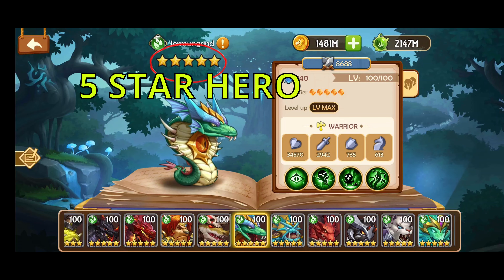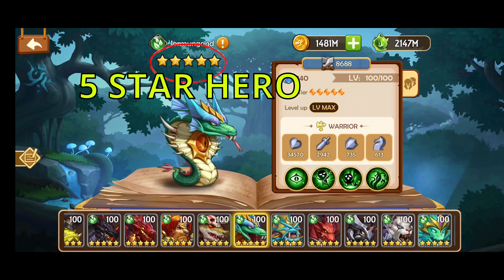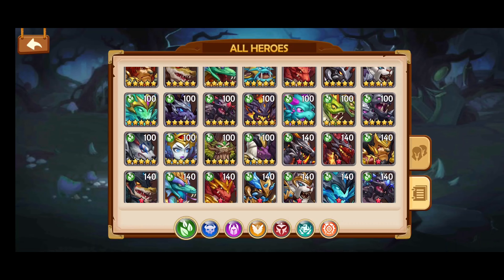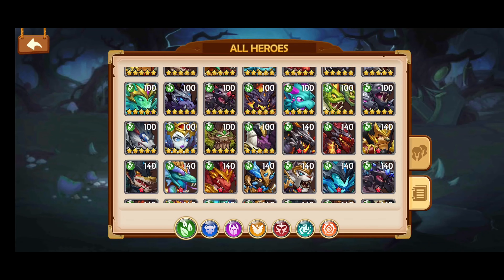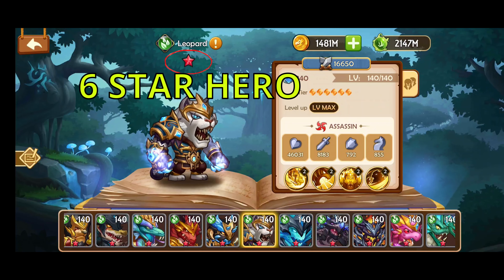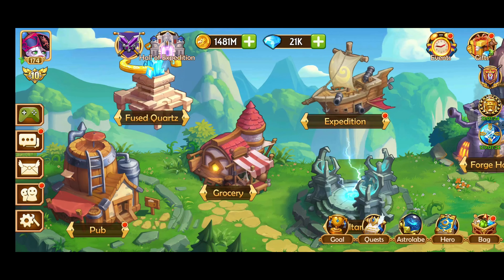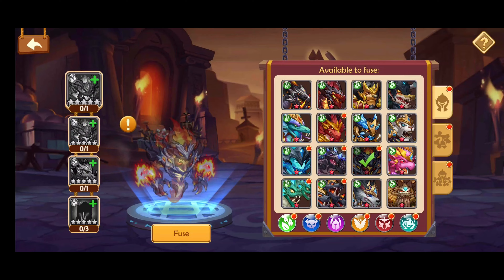5 star heroes have many uses and there are so many ways to get 5 stars. In another video we will describe all the ways to get 5 stars. Next we go back and look at the 6 star heroes. Yellow stars go out the window now and we start with 1 red star for the 6 star hero. 5 star heroes are used to create 6 star heroes. In another video we will go through building all these heroes.